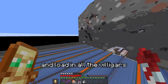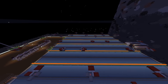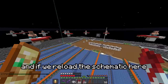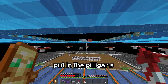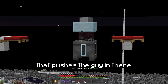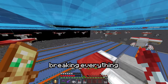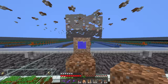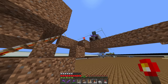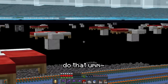Let's build the top half and load in all the villagers and pillagers. I put all the beds down for the first layer of villagers and pillagers. If we reload the schematic, you can see how we have to put in the pillagers — there's a little piston contraption that pushes the guy in there. I'm going to do the pillagers first because I'm not exactly sure how to do this without breaking everything. And that's how you do it. Now I just have to do that 35 more times.